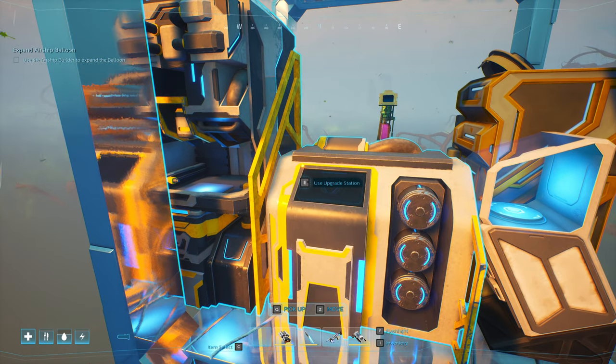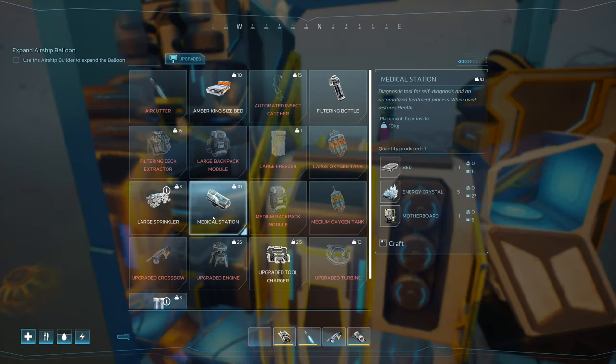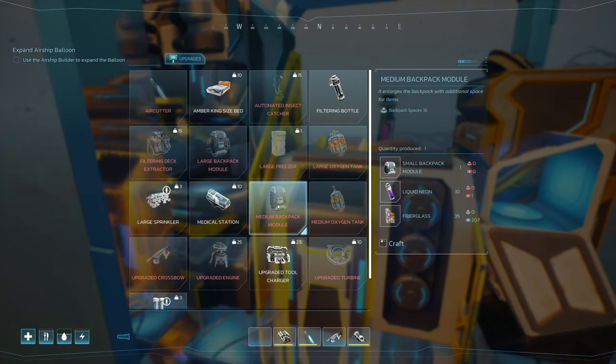Now we want to craft the medium backpack module. This is, of course, after you have researched it. It's going to be in the upgrade station, and it is the Medium Backpack Module. You can see the requirements for it. It used to be quite a bit more, so be happy about that. Next, we're going to move on to the large backpack.